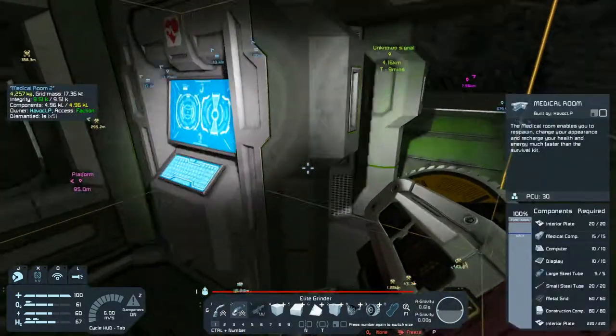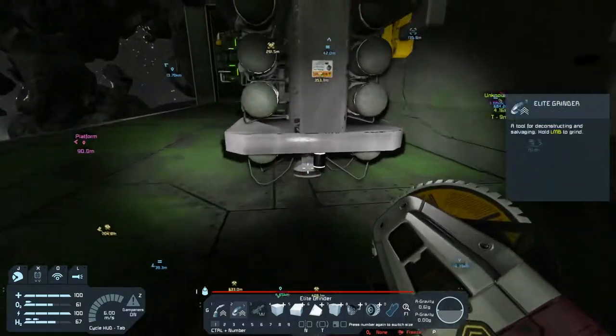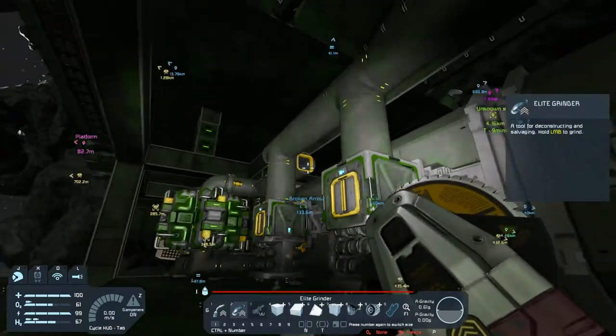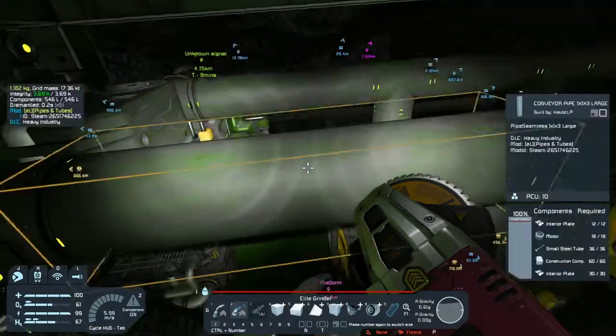We've got the shenanigans, we've got our ore detector. We've got assemblers, gravel sifters, refineries, six bobs, a partridge in a pear tree — that's not right.